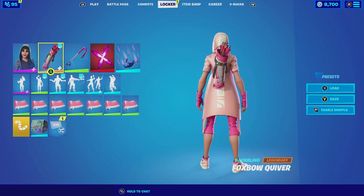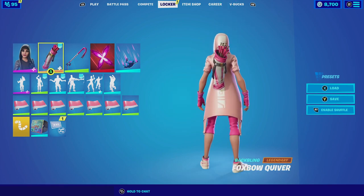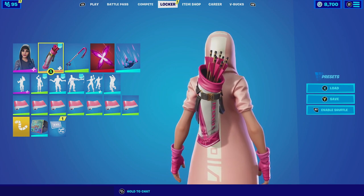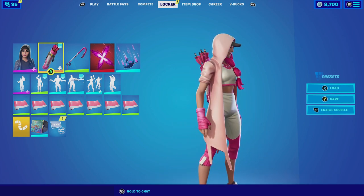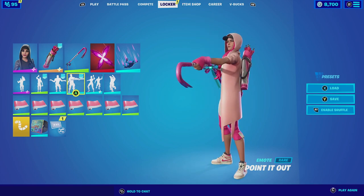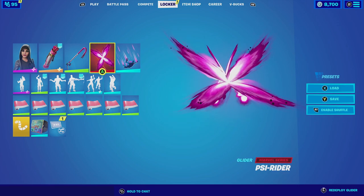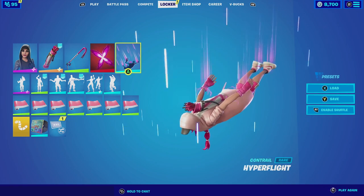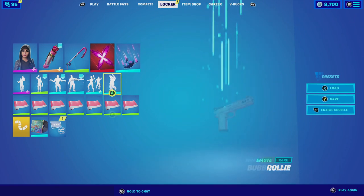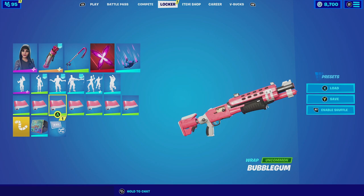For my next combination with the Fox Bow Quiver with the default style, I'm gonna be pairing it up with Clutch with the pink edit style. This combination just fits really well because of the color scheme — it does have white which the skin has, and on the edge of the quiver itself and even the arrows there's a hot pink that matches the gloves and pants she is wearing. For the harvesting tool we're going with the Bold Bar, which has a similar color palette to the outfit and back bling. For the glider we're going with the Sightrider, which has an all-pink aesthetic that stands out and fits perfectly. For the contrail we're going with the Hyperflight, which has cool static features in the hands and feet that complements the back bling. And for the wrap we're going with the Bubblegum, which has a pink and whitish pink that looks amazing.